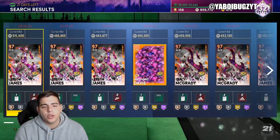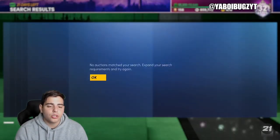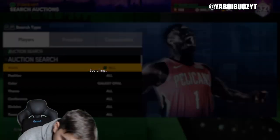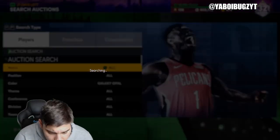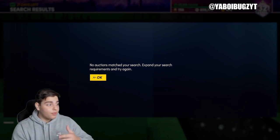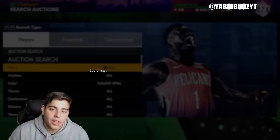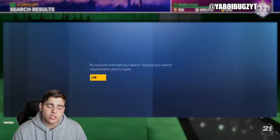We're going to get to the Galaxy Opals snipe filter. Galaxy Opals have the biggest profit margin. Even if you snipe Jimmy Butler, you're going to make a lot of MT. So 500K minimum buyout — this filter guarantees you 100,000 MT profit. That's if you get the worst one, which is Jimmy Butler. If you get LeBron, if you get Tracy McGrady, if you get any of those players, you're literally going to make so much MT.